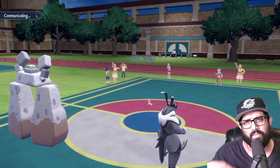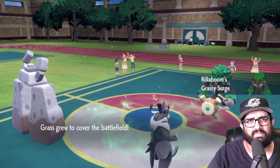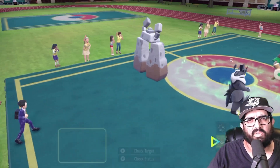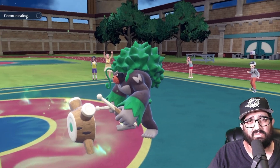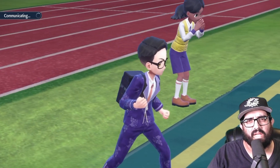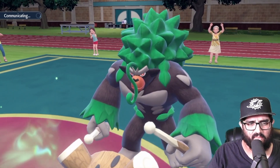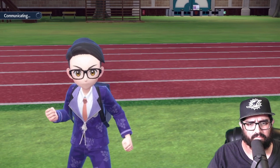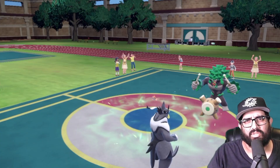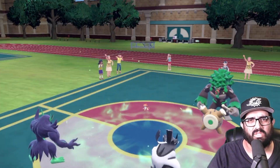I can double protect next turn — he doesn't know I'm on Sash, very nice. I think we can win this. I'm gonna bring in Grimmsnarl for Fake Out pressure next turn, because I feel like he might call the protects. I just cracked my neck — all natural! I hate playing against Urshifu if I don't know my matchup, and this is one of those things.